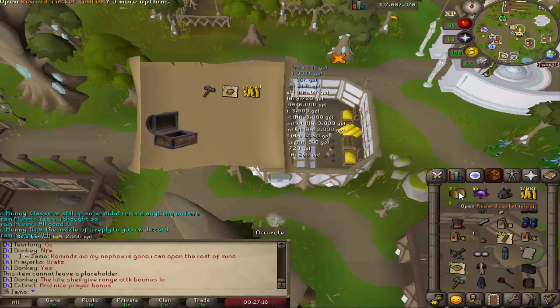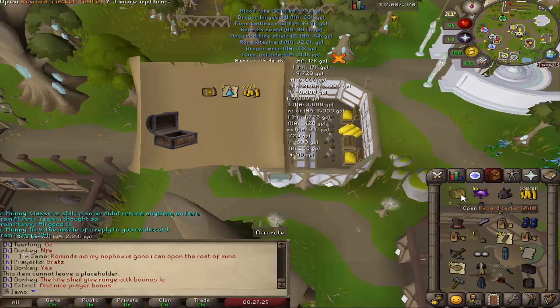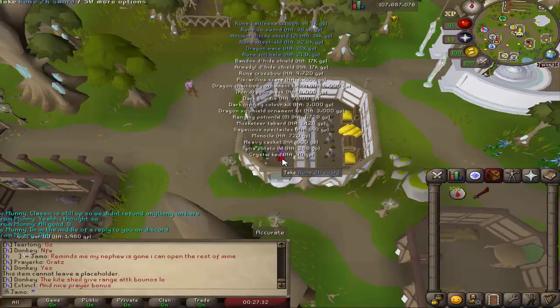We got potions — I'm pretty sure potions are rare. Bandos, Ancient... we got a couple of shields. Nothing crazy. Heavy casket — wow, nothing too crazy. Only one piece of third age from all those clues. RIP.